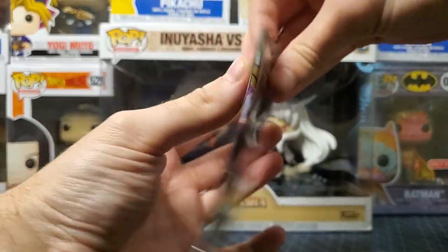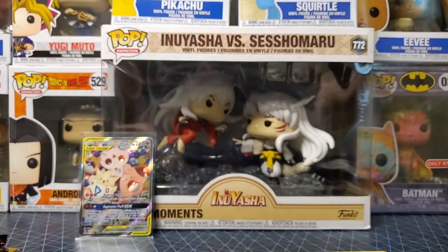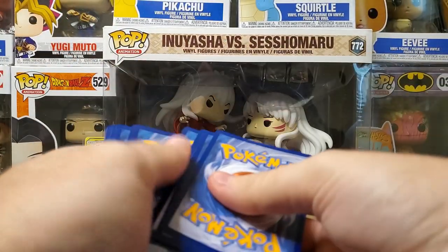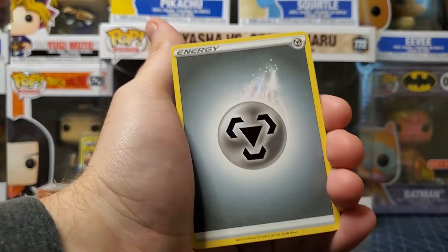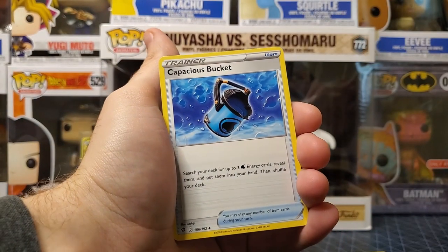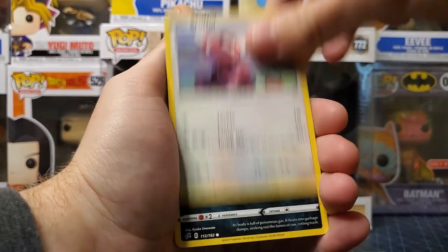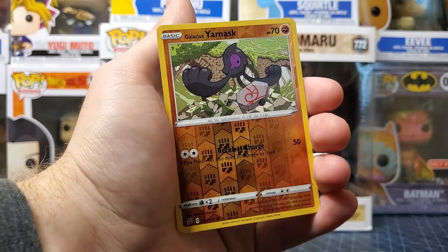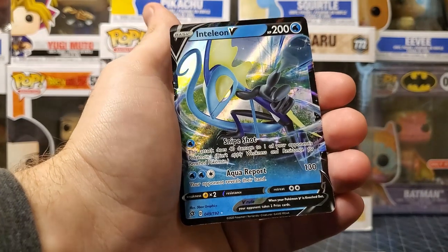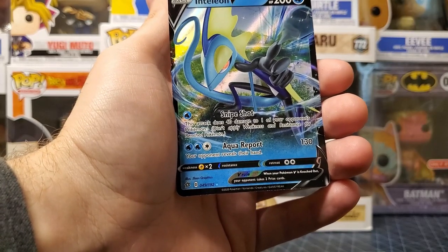Alright, we got Rebel Clash now. We got some pretty cool cards in Rebel Clash — we'll take anything that comes our way. We got our Steel Energy, Capacious Bucket, Horror Energy, Palpitoad, Galarian Yamask, Scorbunny, Stufful — super cute — Koffing, Impidimp, Galarian Yamask again — super cool — reverse holo. Inteleon V! That's some really cool art right there. A nice card, we might have Inteleon already but I like it.